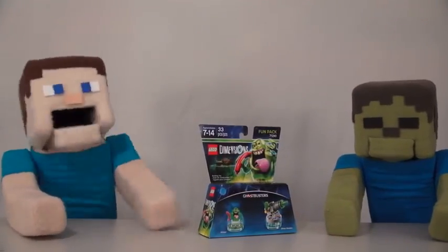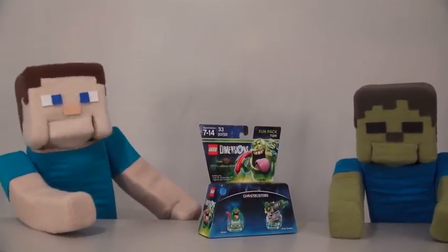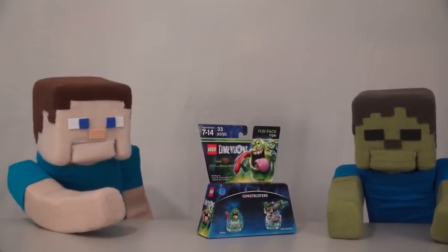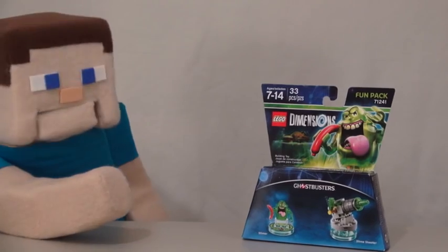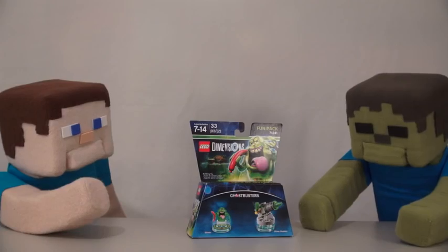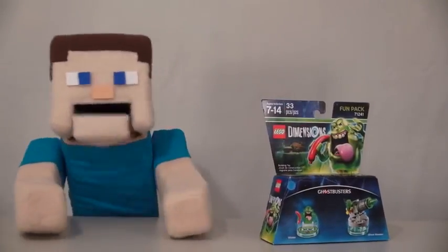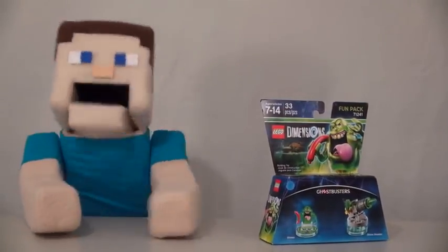Hey kids! Today we're checking out the new LEGO Dimensions Pack featuring Slimer from the Ghostbusters. Look how cool that looks. What do you think about that, Zombie Steve? Green. Ha! Zombie Steve's a little slow. Anyway, let's check this out.